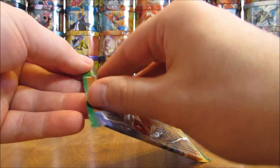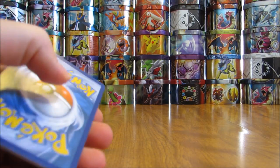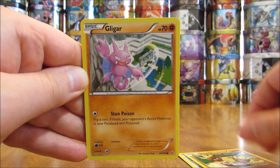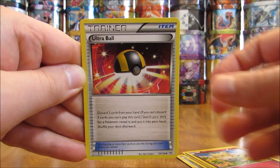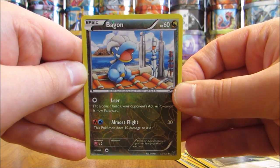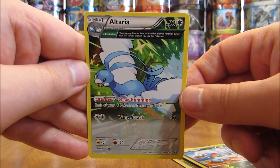On to the two Roaring Skies packs — Mega Rayquaza on one, Mega Glalie on the other. Shaymin EX full art doesn't have as much value as it did at one time, but I'd still like to pull that card. The first Roaring Skies pack starts off with a Meowth, followed by Binacle, Gligar, Shuppet, Togepi, Ultra Ball, Tropius, Steven Trainer, a Reverse Holo of Bagon at common rarity. The final card, the rare, is an Altaria — another Ancient Trait rare non-holo.